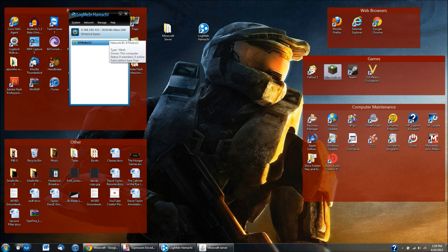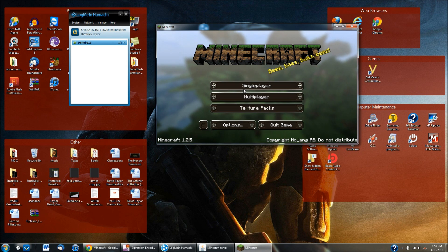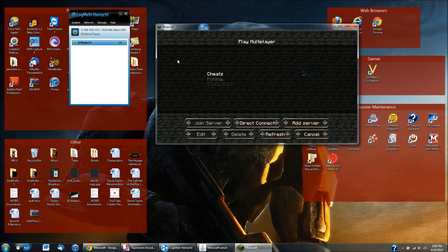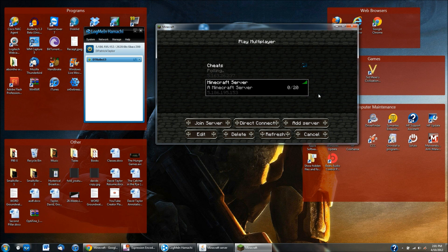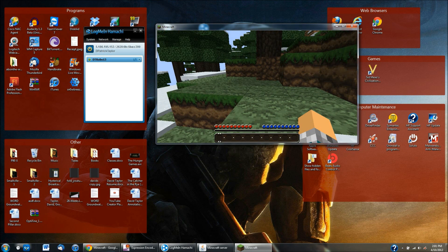Click on Minecraft.exe to launch the actual game and log in. Go to Multiplayer, then click Add Server. You're going to type in whatever the IP address number is from your LogMeIn Hamachi screen — this is how you connect to the Hamachi server. Mine is something like 5.186.195.153 — type in whatever yours shows. Hit Done, let it search, and you'll see green bars indicating it is connected. Double-click on it and you're in. You can see it is running and working.